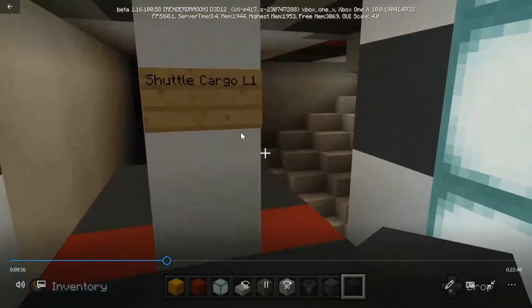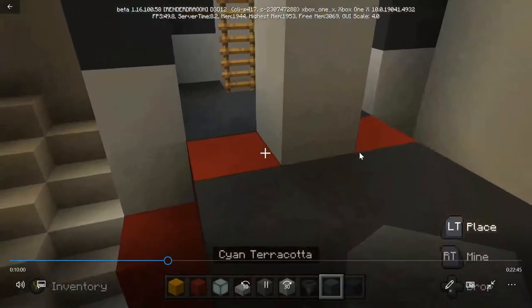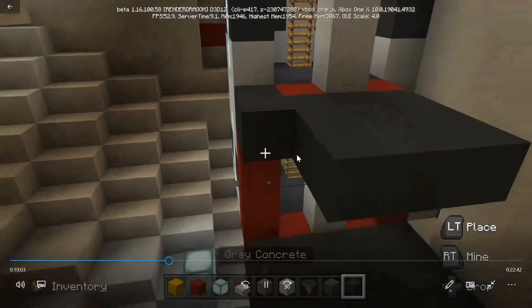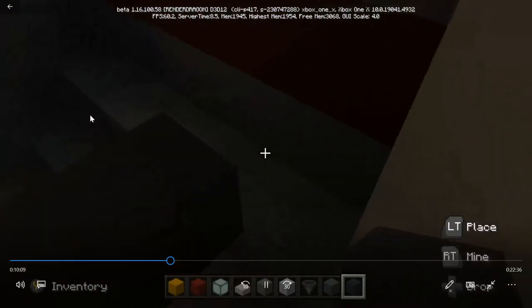We're going to make our way to the turbo lift that goes up to the shuttle bay control room — but we're going down one. Now we're in the cargo areas. This will be cargo room one, or floor one, and below it will be floor two. Floor two is also going to double as the cargo transport room.